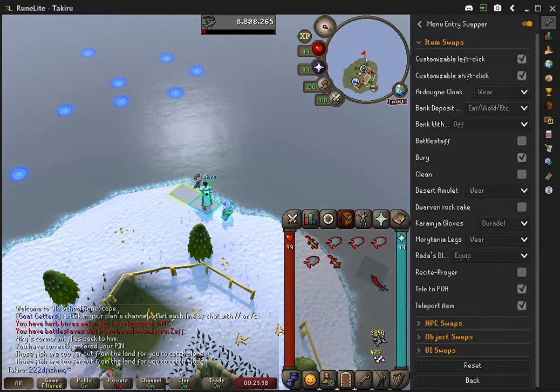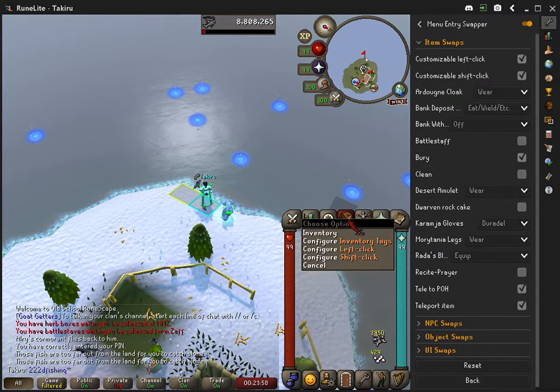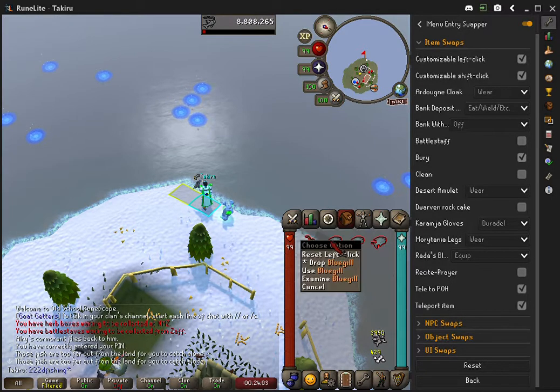But now it's even easier. You don't need a keyboard next to you to shift-click or drop anything anymore. You don't need an on-screen keyboard — you used to be able to just click to shift, then use the window you're working on, and the shift would stay active so you could drop just like that. But it's even easier now, because all you have to do is go here, right-click your inventory button, configure left-click, and then choose drop or use.